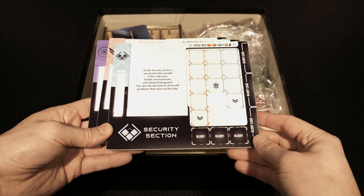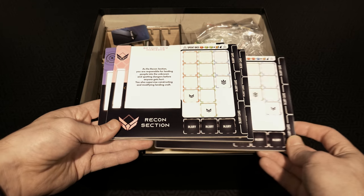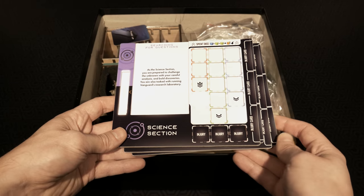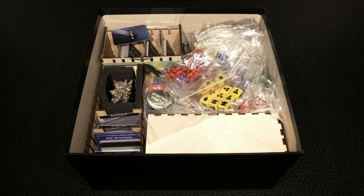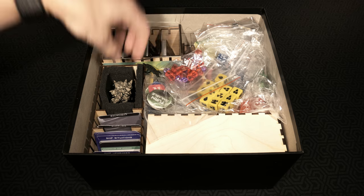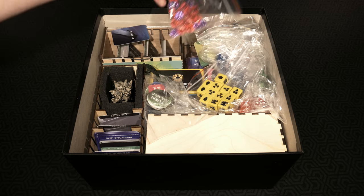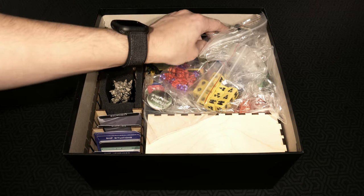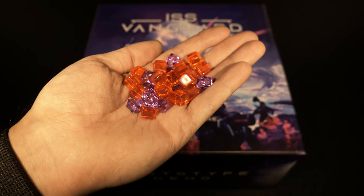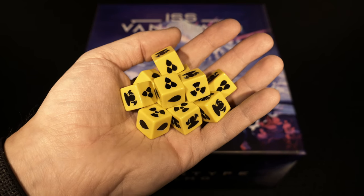We've got the security station, the recon section, and finally the science section. From this point on we're talking about components - wooden encased areas with cards, miniatures, more cards, dice, cubes, all kinds of stuff. We have some purple gems and red cubes, and a whole bunch of yellow dice. The quality of them is very nice.